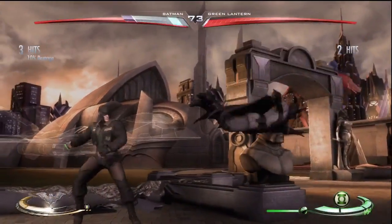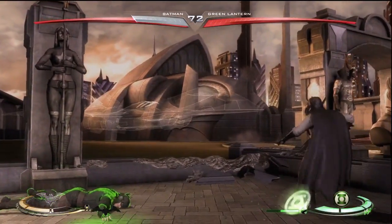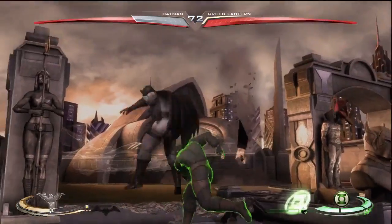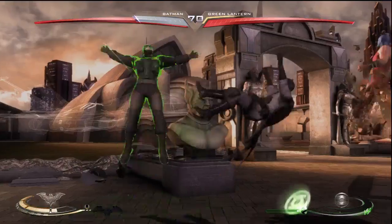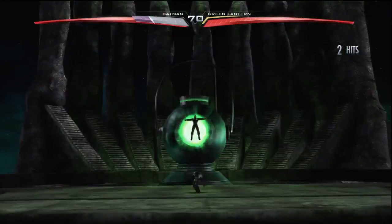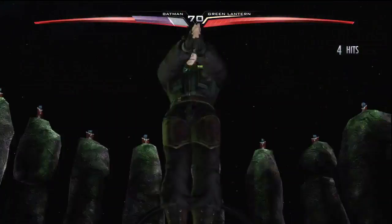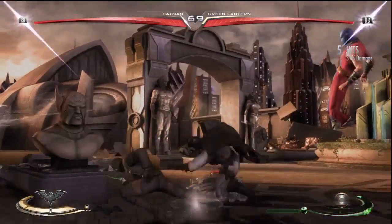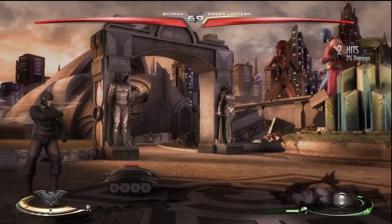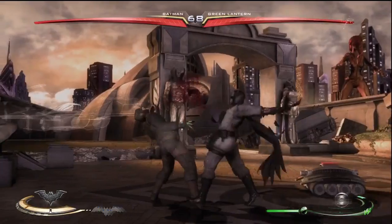The Doomsday Containment skin is awesome. For those of you who don't know — and I've never really seen this myself but a lot of people have talked about it — if you were to pick Doomsday's original costume and then Doomsday's Regime costume on the Fortress of Solitude map, the Doomsday in the background of that map is the containment skin. So that's cool, I never knew that. And now it's a skin.